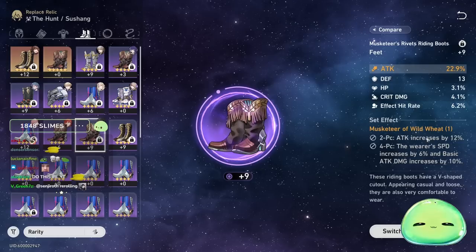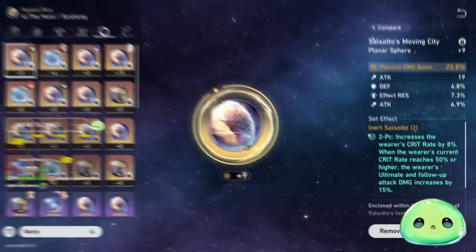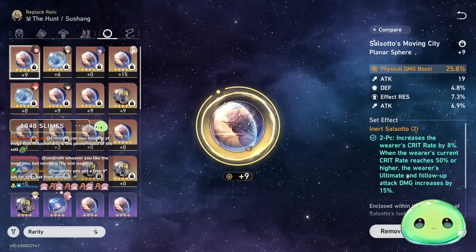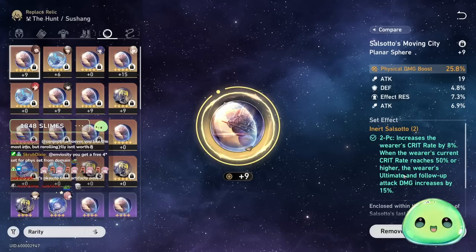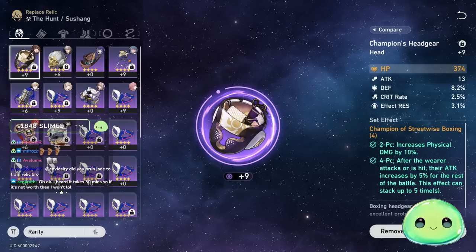For the sphere and rope, I recommend the Inert Salsotto — it increases your crit by 8%, and whenever your crit reaches 50%, your ultimate damage is increased by another 15%. A very good two-piece set here. You might not benefit the most early game if you can't build that much crit, but this will definitely be probably the best relic set for the sphere and rope for Susheng.